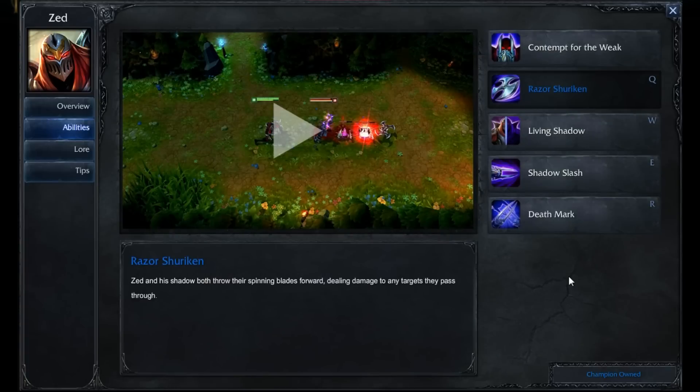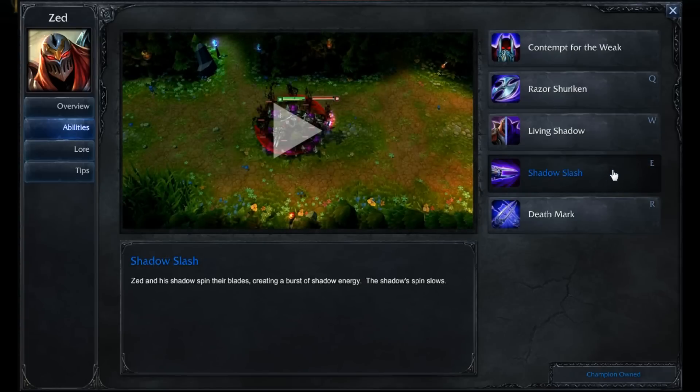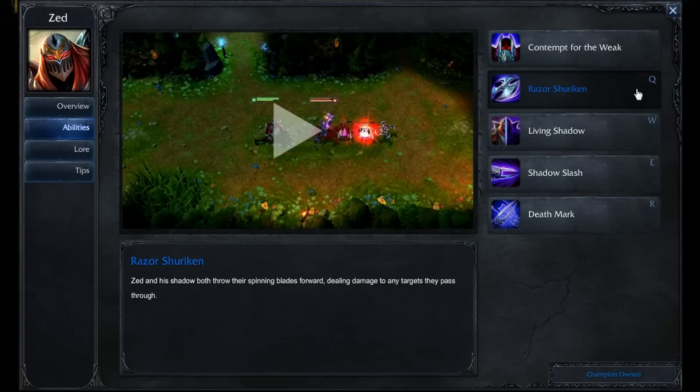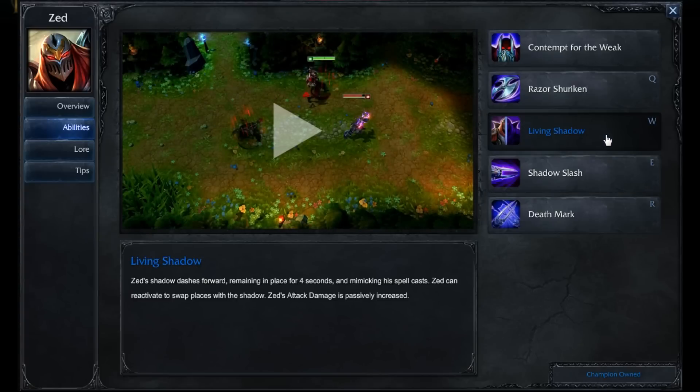As for Zed's abilities, at level 1 put a point into your Razor Shuriken. Then at level 2, put a point into your Living Shadow. And then at level 3, put a point into your Shadow Slash. We're going to max out our Razor Shuriken first, then max out our Shadow Slash second, and then Living Shadow last.